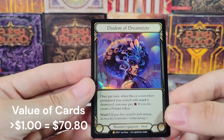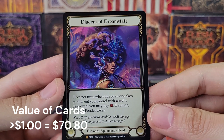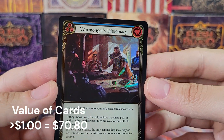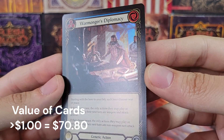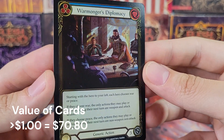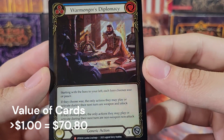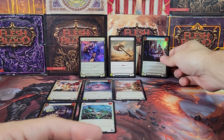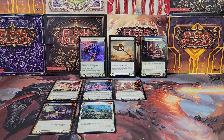But look at these — we got our cold foil rare, very cool looking great axe there. Might not be worth much, but look at that — Diadem of Dream State, a legendary in our first box! And this bad boy — Warmonger's Diplomacy, the highest majestic you can pull out of the set. The extended art majestics are probably worth quite a bit too, but foil Warmonger's Diplomacy is definitely the best. Make sure to subscribe — I have three more boxes. We've not pulled a marvel yet, so if you want to see me pull a marvel, subscribe and I'll see you in the next video!